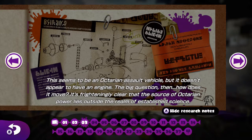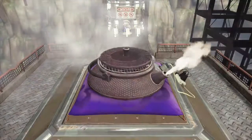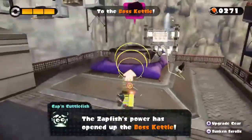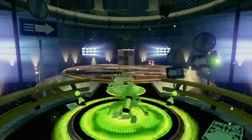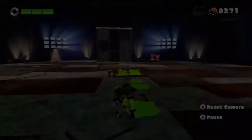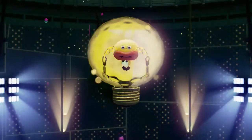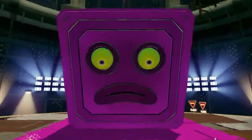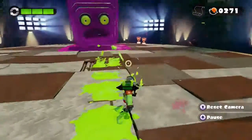Seems to be an Octarian assault vehicle, but it doesn't appear to have an engine. The big question is, how does it move? It's frighteningly clear that the source of Octarian power lies from a realm outside of established science. It's now time for the boss. It's a giant GameCube! Oh no! Ladies and gentlemen — the Octostamp.